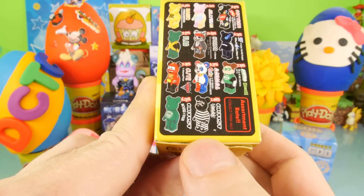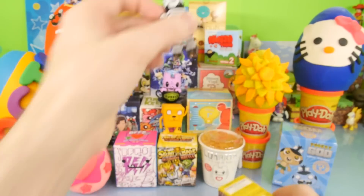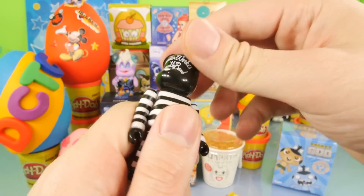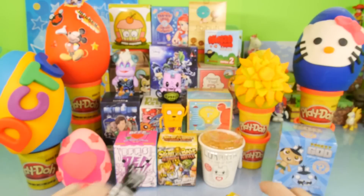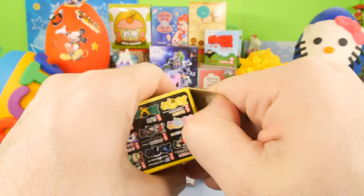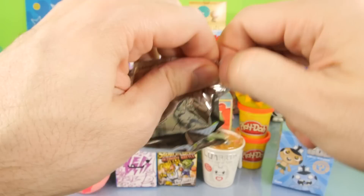And then we have the Green Lantern right there. Now in the last one that we opened up, we got the Prisoner Bear, which is sitting back here. And some of you guys said his head was all backwards, so I don't know which way it's supposed to go. It looks okay both ways, but let's go ahead and get this opened up. Let's see who we get. I'd be so excited if we got Lightning McQueen.